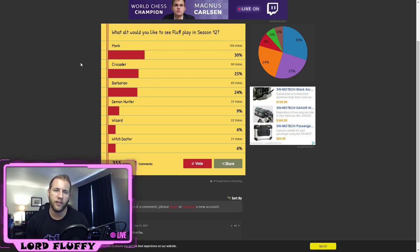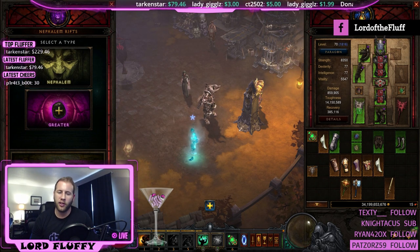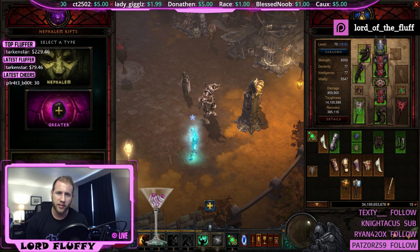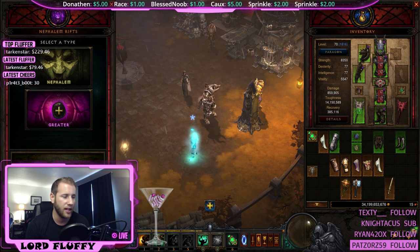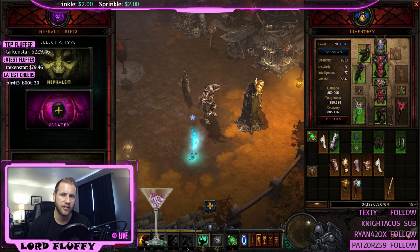I'll be maining Necro next season since Bone Spear is so much fun and so strong, but both Barb and Necro are going to be amazing for T13. Builds that can deal damage while moving — like Charge Barb, Whirlwind Barb, and Bone Spear — are always the strongest for T13 speed GRs. If you guys want to vote on what alt we'll be playing in Season 12, we'll leave a link in the description. As always, huge shout-out to all our supporters — like, subscribe, come over to Twitch, and peace out.